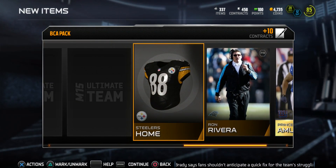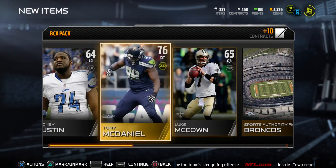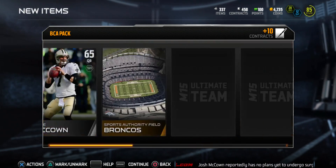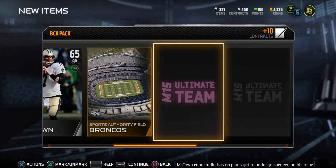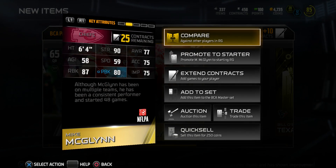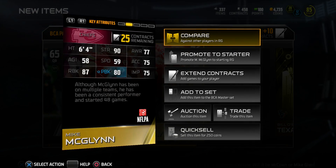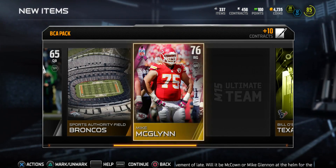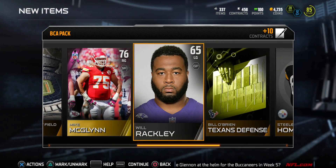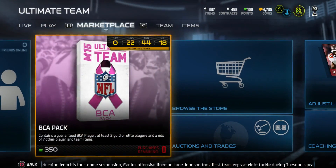Can we pull an elite BCA card to top off this pack opening? I will be psyched! And we get Mike McGlynn - what's up with all these O-linemen? 90 strength, 77 awareness, 80 pass block, 87 run block - nothing too spectacular. Then we get Will Raki, left guard on the Browns. That's pretty much it.